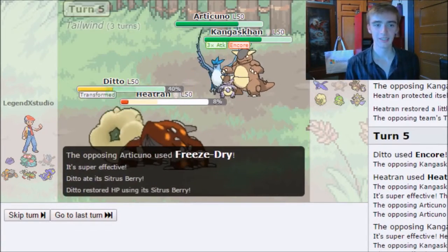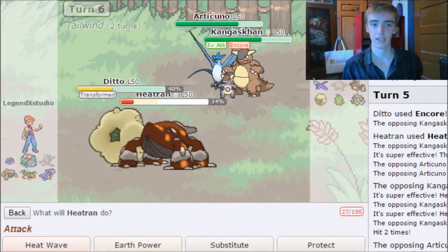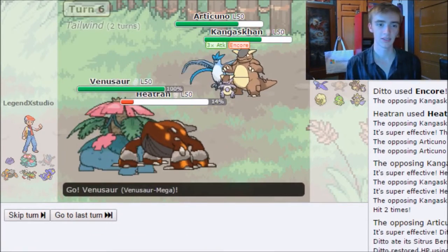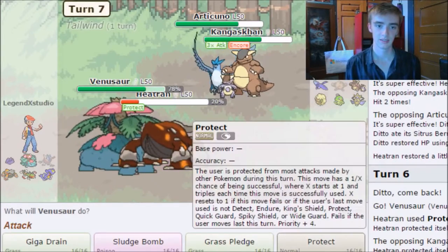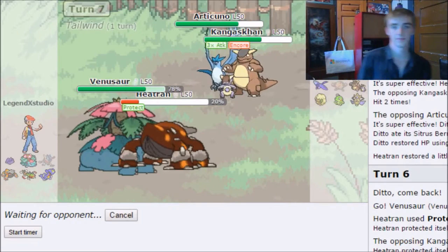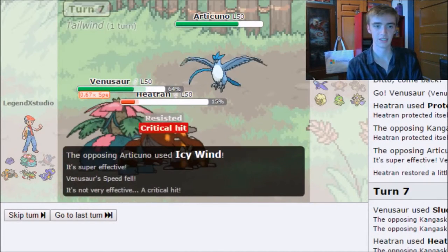They do Freeze-Dry on my Ditto — not enough to knock it out. I'm going to send out Venusaur and switch Ditto in for Venusaur so I have another Pokémon to transform into later. They try Power-Up Punching me and Freeze-Drying my Venusaur. I'm going to Sludge Bomb Kangaskhan and use Heatwave. Kangaskhan got Poisoned — yes! Kangaskhan goes down. They're not Sucker Punching, which I find a little odd.